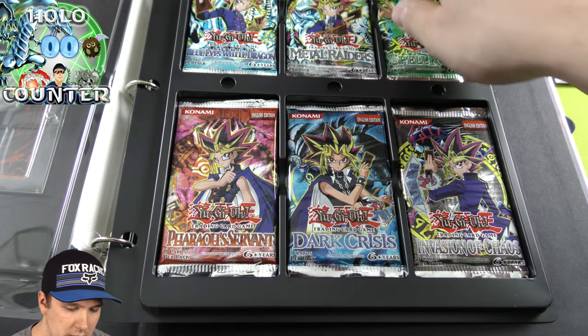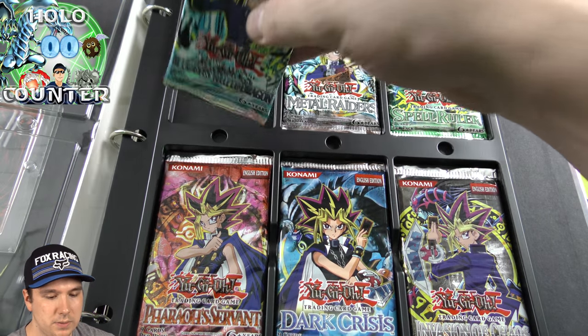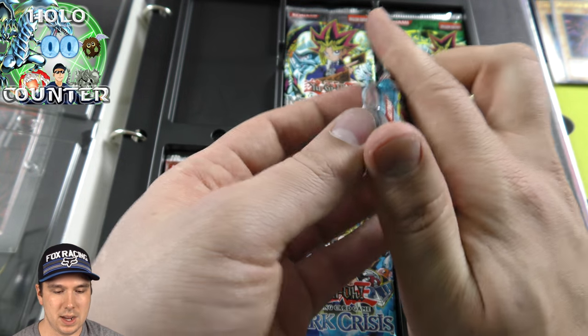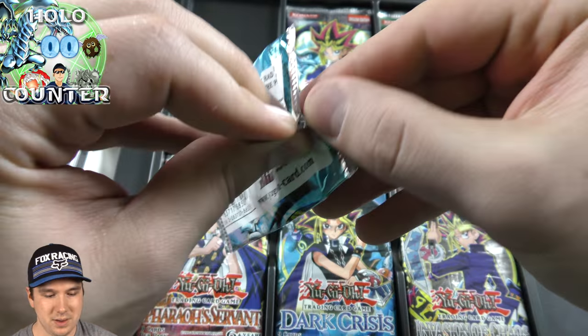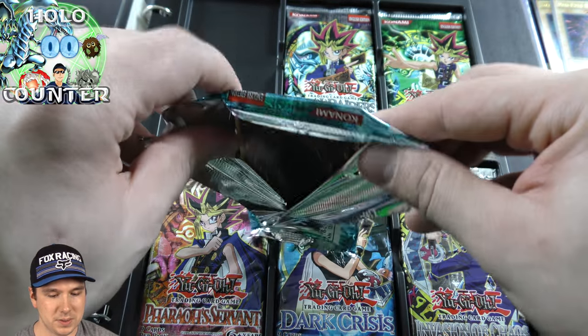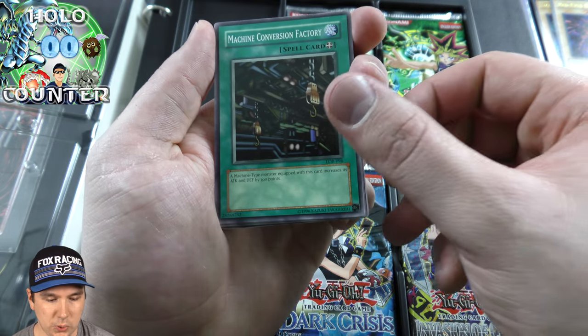So we'll put that right there and we'll just slide this down so you guys can check that all out, and we'll start with this first one right here — Blue-Eyes White Dragon. Nice. And we pull another Blue-Eyes out of the Blue Eyes pack. That'd be kind of cool. Really, really old booster packs for opening.